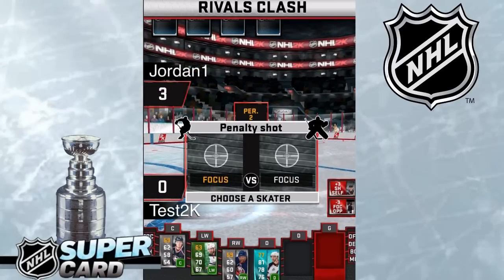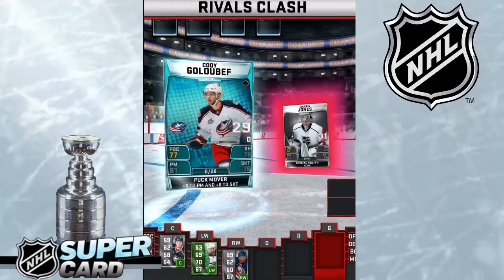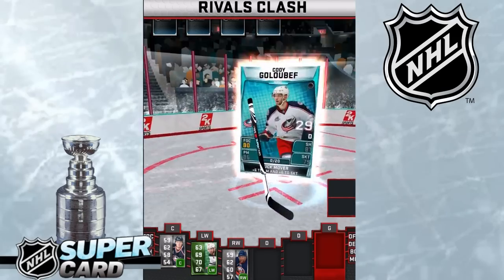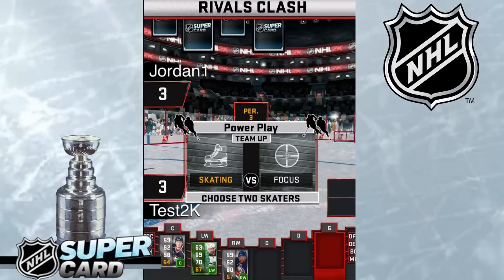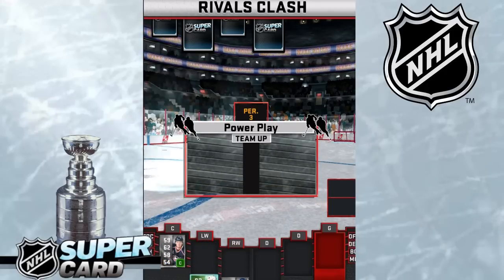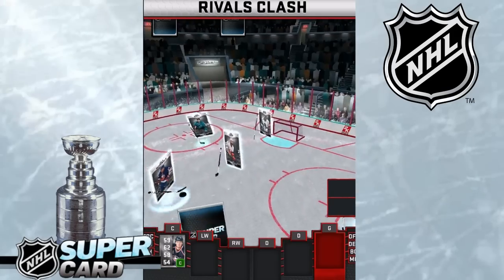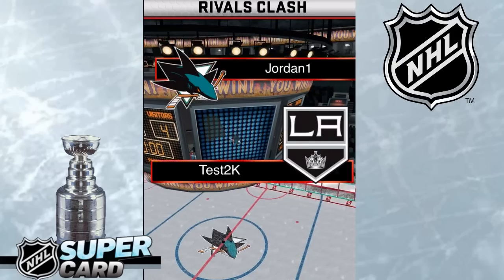Let's see if we can get the LA Kings a point or two. Wow — starting off period one and we're losing. Let's go into period two — it's a penalty shot, I'm going to choose a skater. Here we go, bringing it to the net — score! Goal! Tied up three to three. All comes down to the third period — it's a power play move. With the comeback win, four to three, getting the LA Kings one point for rivals.